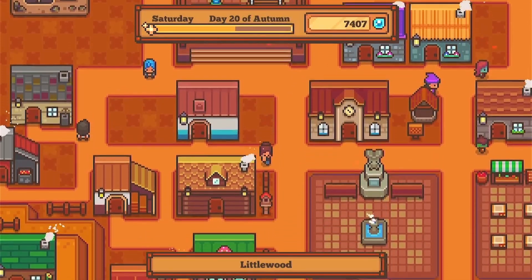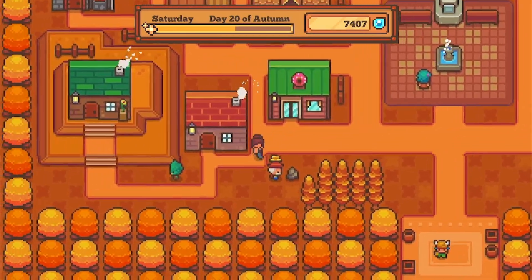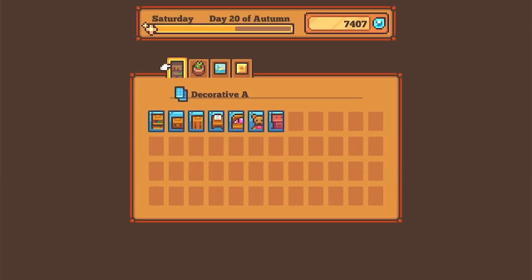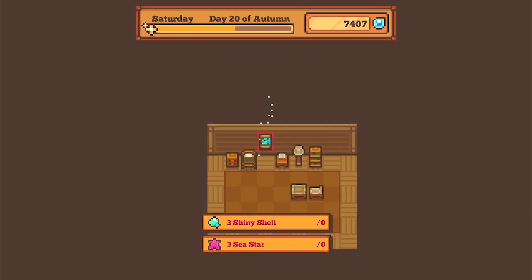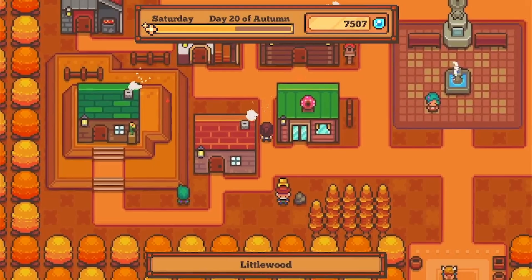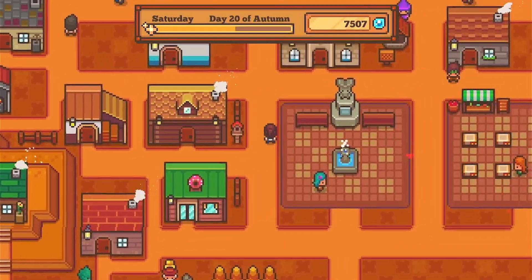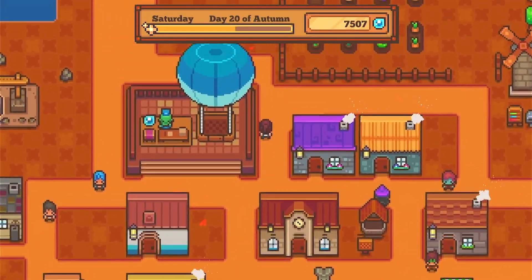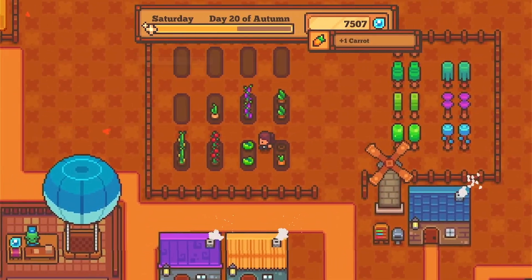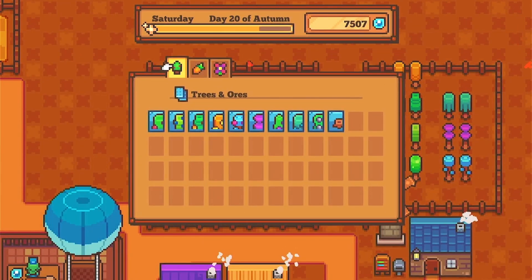I think we got it — let's go see, I think we got a shell! Yay! How exciting. We should go gather all of our crops — I didn't do that, for no reason other than I'm lazy. Let's go level up farming. I wonder if I can plant another onion.